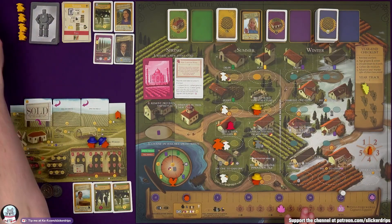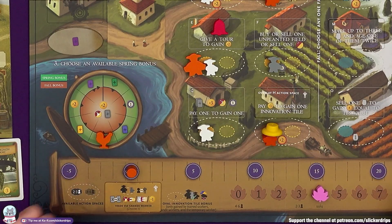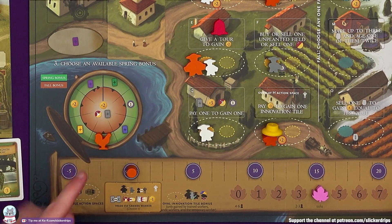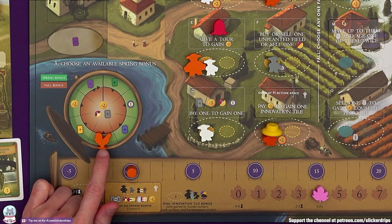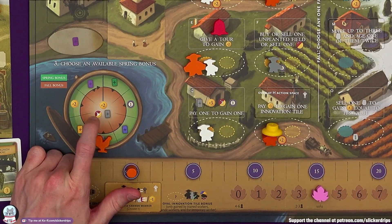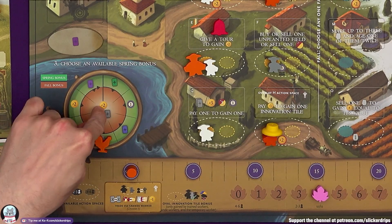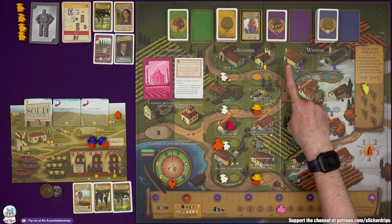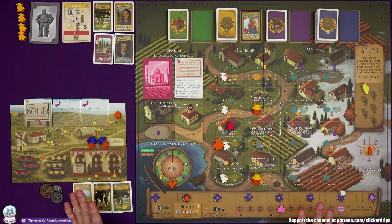We're going to pass. In fall, we need to choose a fall bonus. In the solo game you don't actually move your marker in to show you've taken the bonus — your wake-up token reminds you which bonus you can't choose next year. I can get two lira, draw a card of my choice, or age a grape. Haven't got any grapes. I'm just going to take money.